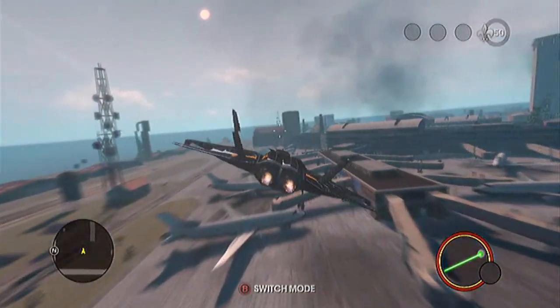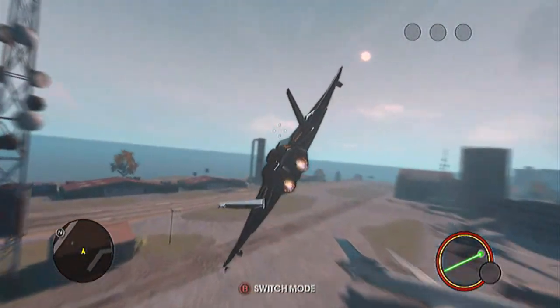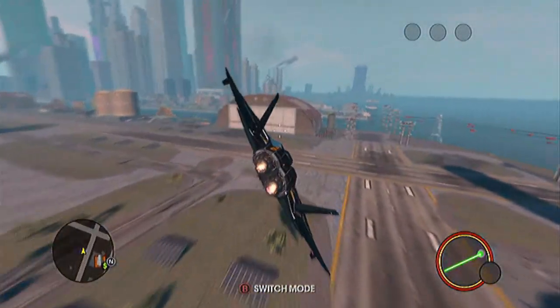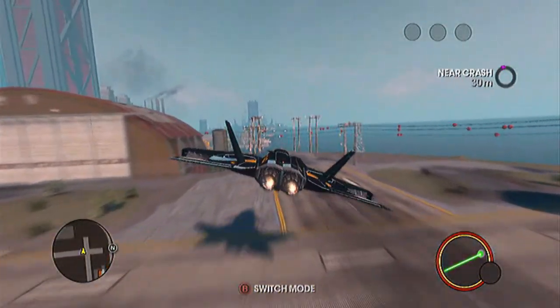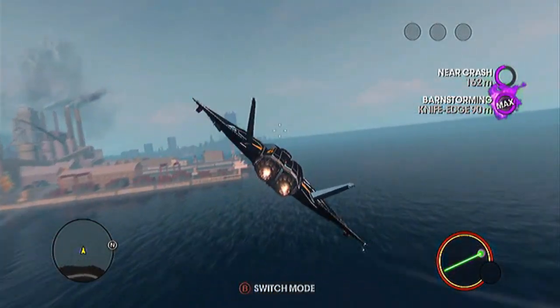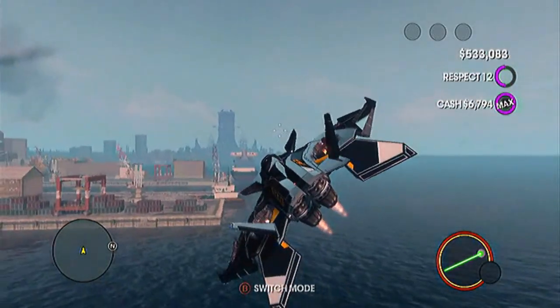When you fly through it you'll get these things called barnstorming points. There are 50 barnstorming locations hidden in Sealport. When you fly through one you usually get about £3,000–4,000. But if you were to knife edge, you'd be getting twice the amount of money.